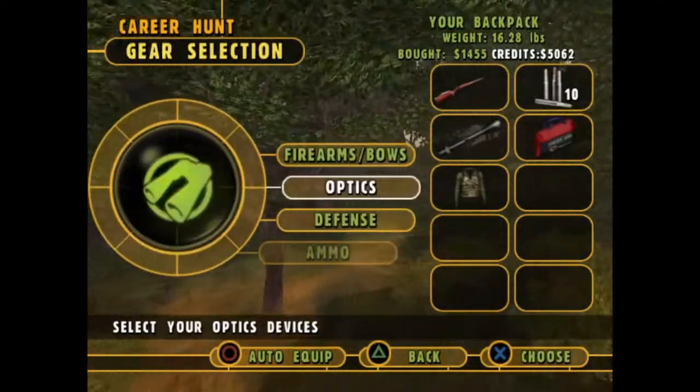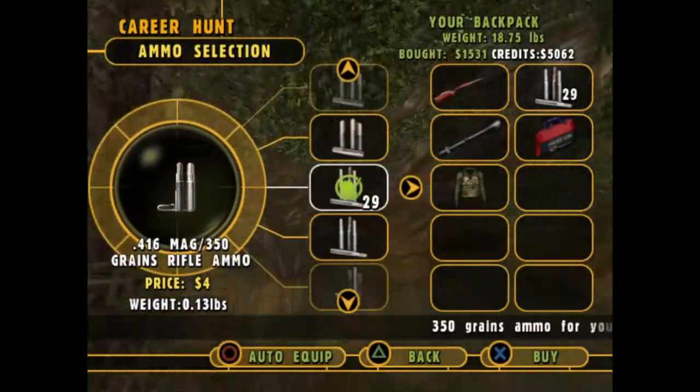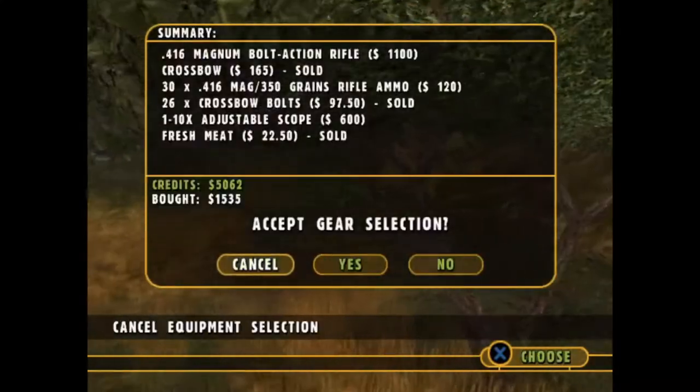Go ahead and get the 1 but 10 scope and get plenty of ammo — 30 should do us. And we should be good to go now.